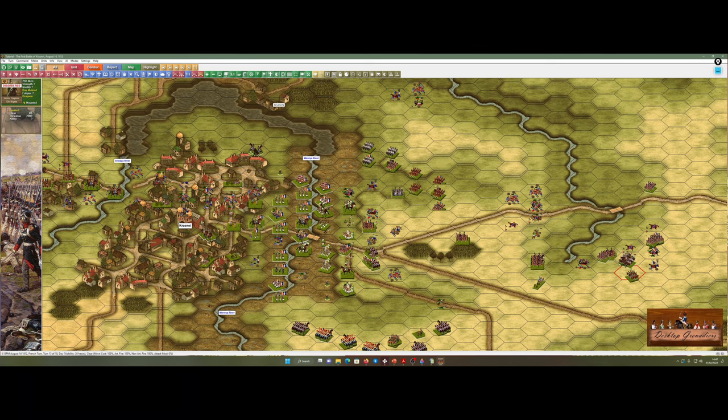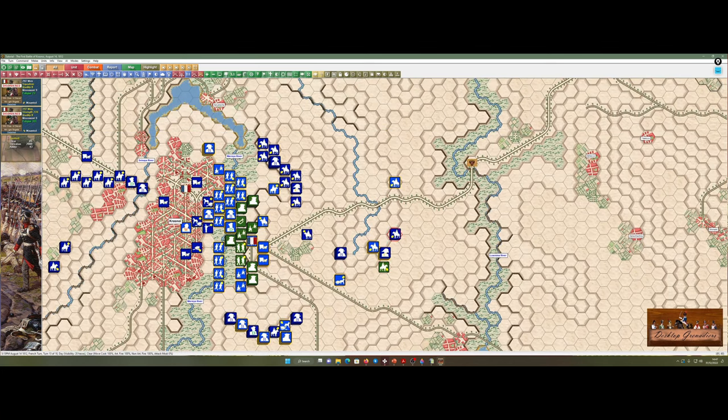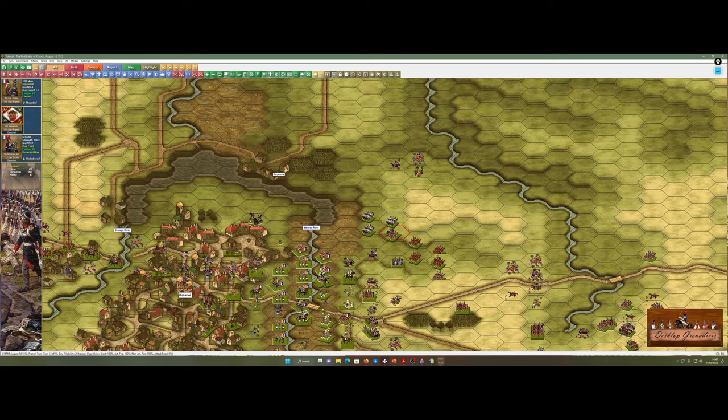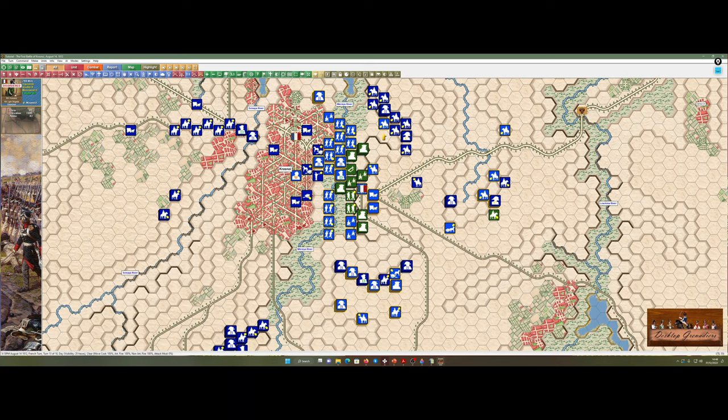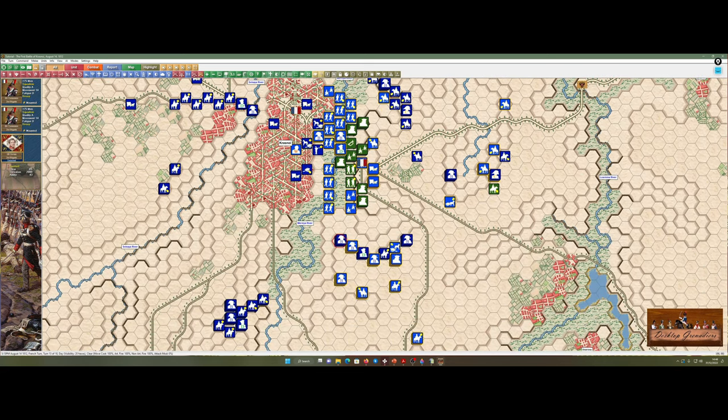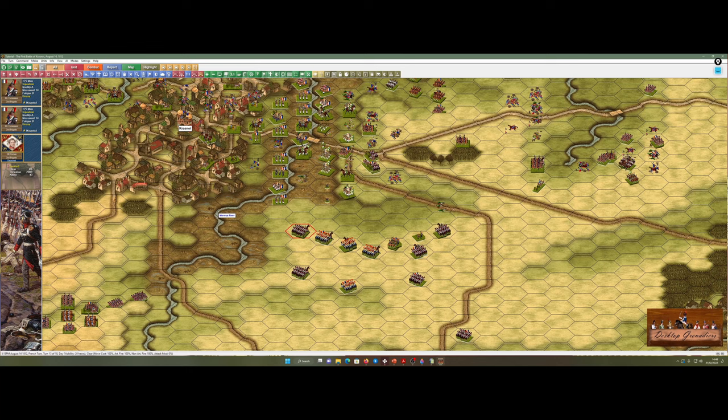They're disordered but they're fine. I don't know if I'm right, but I just think fewer units in a stack gives more chance of sorting out disorder — I might be completely wrong, but in my head that's how it works. And then flip them around — pretty much surrounded them. What would be nice is a mass charge here, and that's what I'm aiming for. Let's see if we can do it — it all depends on what they do.